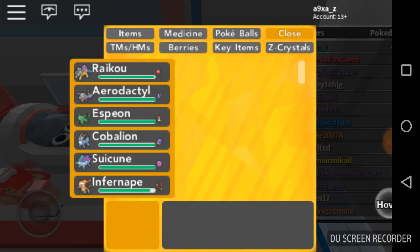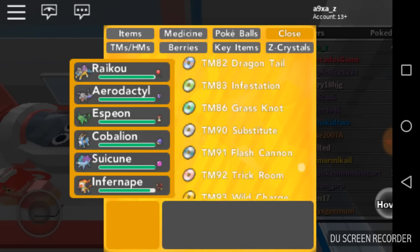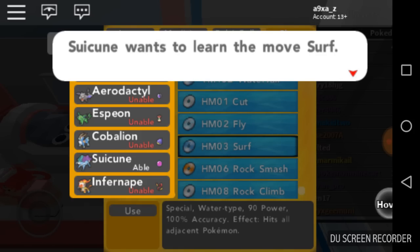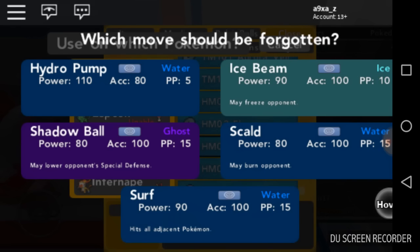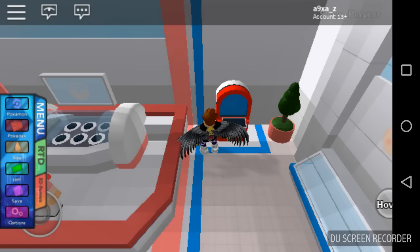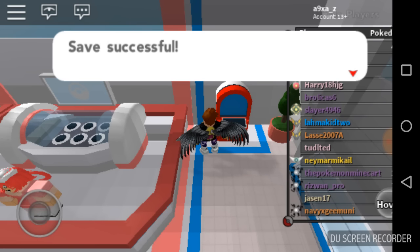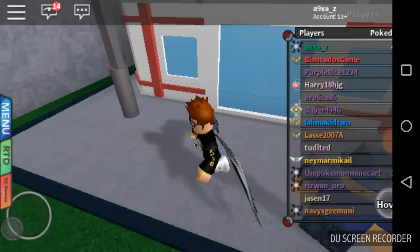Oh my god, I'm so happy. If you go on to HMs, Surf — I'm just gonna set this up, replace it with Skulletarm. Also, I'm gonna use Hydro Vortex in this video. Oh my god, save the game.